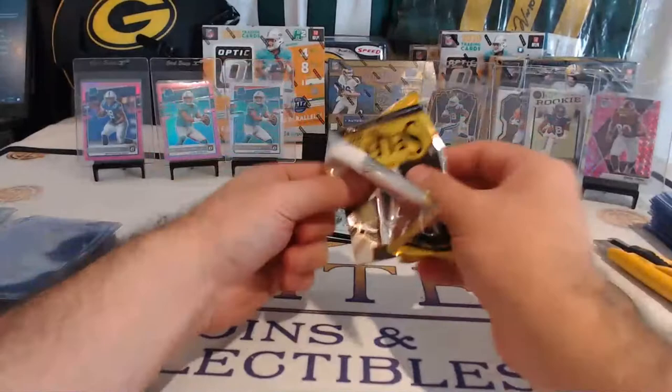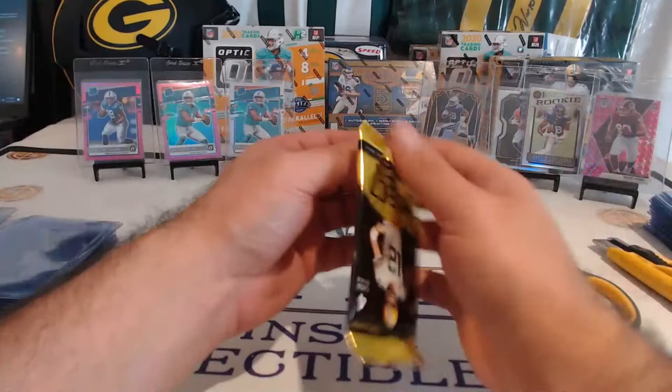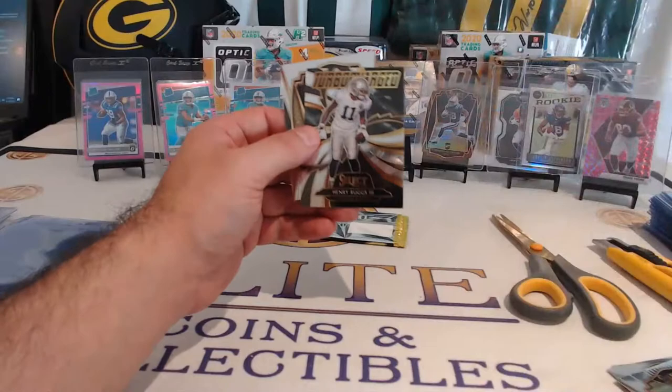CJ, Taysom Hill, field level, Dyka, Saquon, Rob Gronk. Jason Moore, Adam Thielen, Henry Ruggs, Drew Breezy. Last pack.